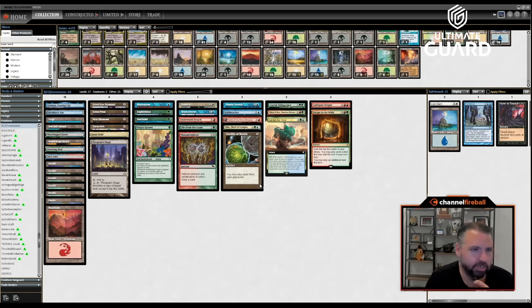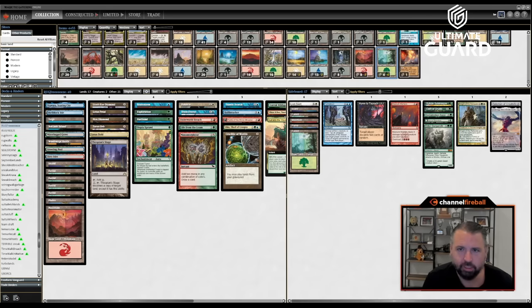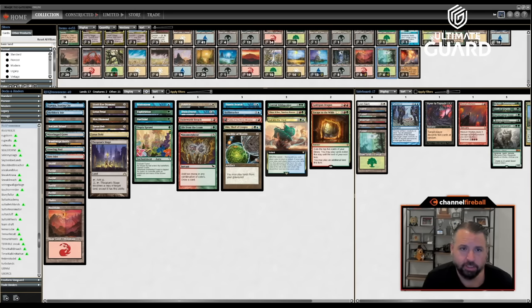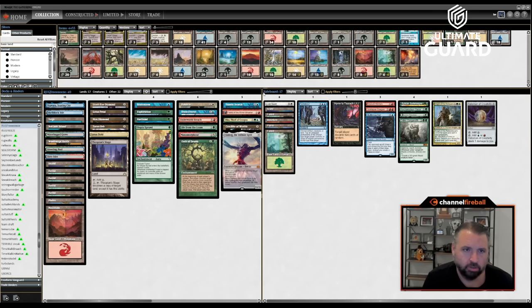There's also Hulk Breacher — I like Hulk Breacher. I could maybe side it out if I played against someone who had no ways to draw cards. Let's just put a couple basics in the sideboard just in case. Only good sideboard cards I have are Oath of Druids... what if I cut Goldspan and Hulk Breacher and put Oath of Druids and Ulamog in?